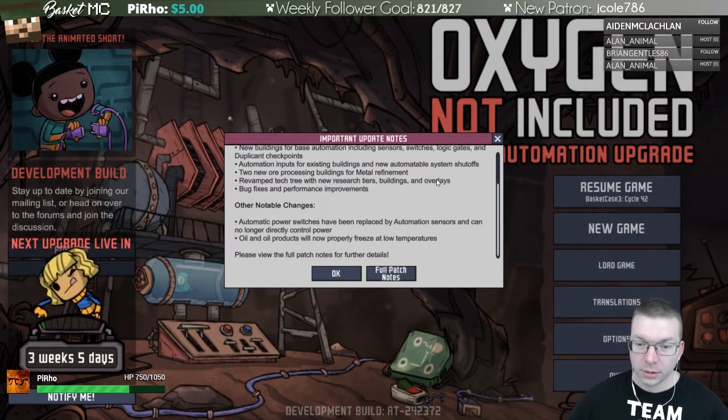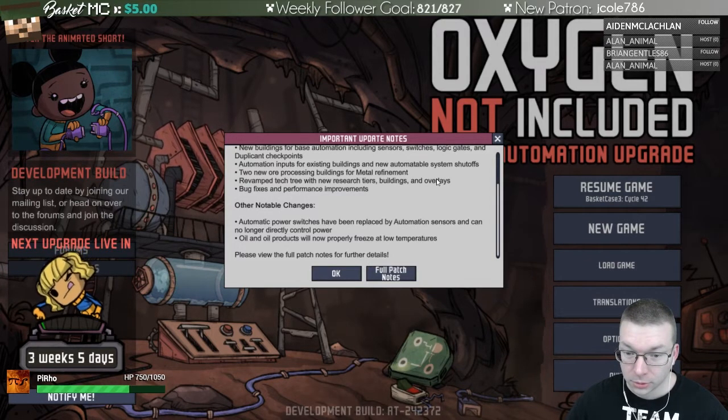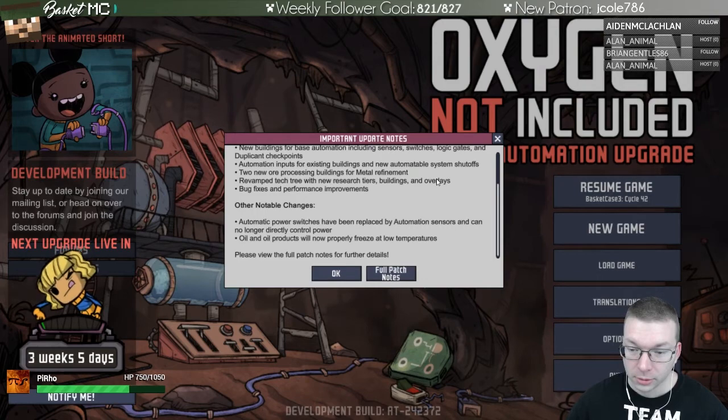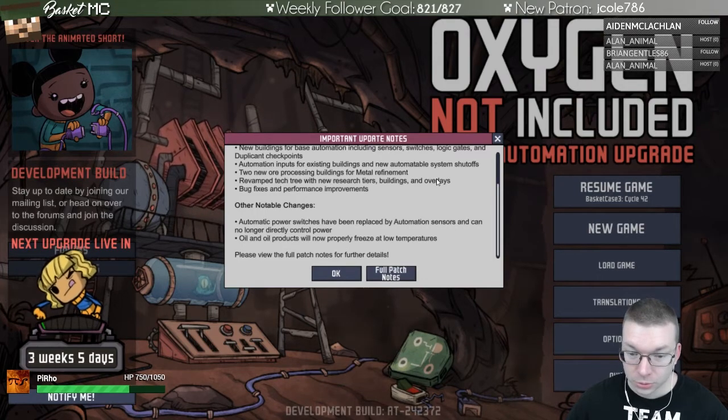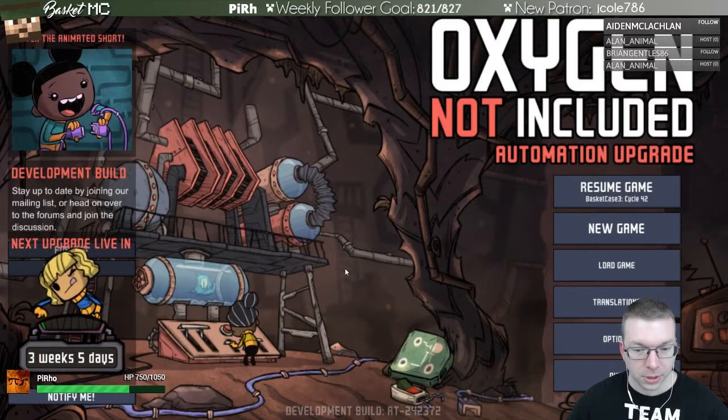Automatic power switches have been replaced by automation sensors and can no longer directly control power. Oil and oil processing will now properly freeze at low temperatures. Interesting. What I don't know for sure is whether my existing game is now updated - so let's find out.